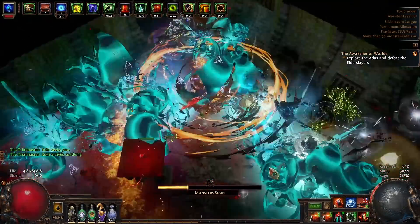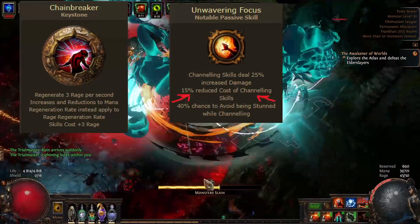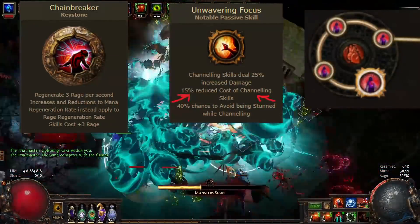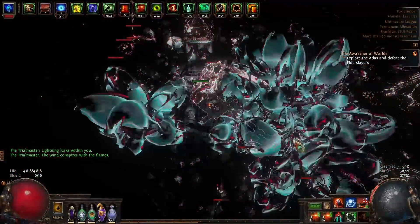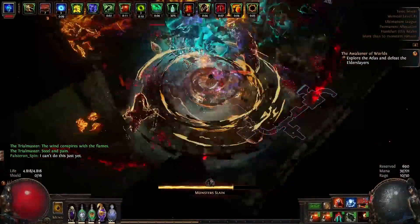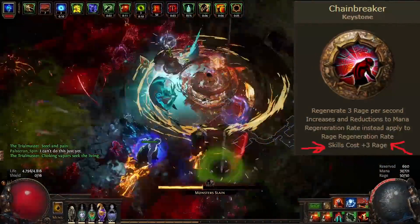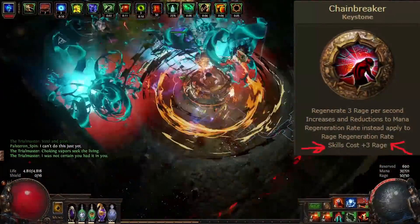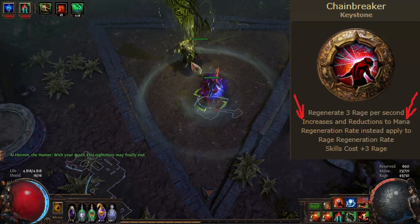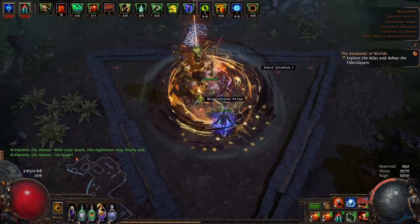This build uses the Chainbreaker Keystone coupled with six Unwavering Focus medium cluster jewels and the Tireless cluster on the passive tree to reduce Cyclone's cost to zero. Since both Unwavering Focus and the Tireless cluster do not specify life or mana cost, this works for the rage cost that Chainbreaker forces upon your skills, making it so you basically always have full rage and about 90% Berserk uptime.